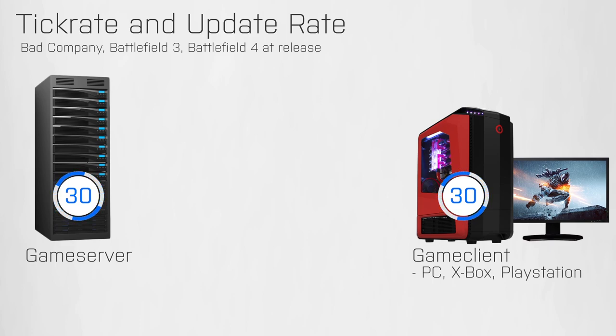In Bad Company, Battlefield 3 and also in Battlefield 4 when it was released, your game client sends 30 updates per second to the server, and the server sends 10 updates per second to the client. These rates are called the update rates. Receiving just 10 updates per second means you get 1 update every 100ms, and that is not quite frequent enough for a first person shooter, because it is much less than the frame rate you play at. The game has to fill in or guess what might happen between two updates — otherwise it could not show a smooth animation at 30 or 60fps. Without this you would get a slideshow at 10 frames per second. So that update rate of 10Hz was one of the big flaws of the netcode.